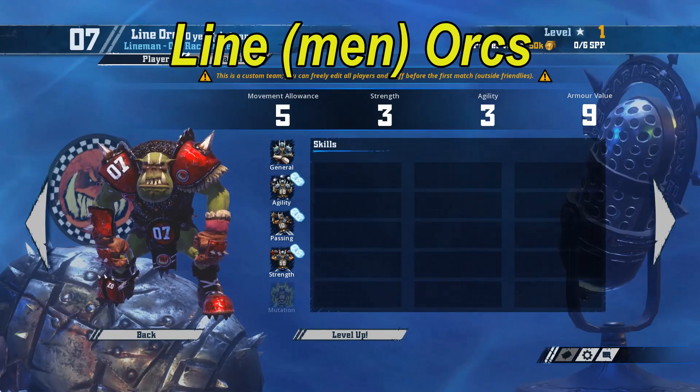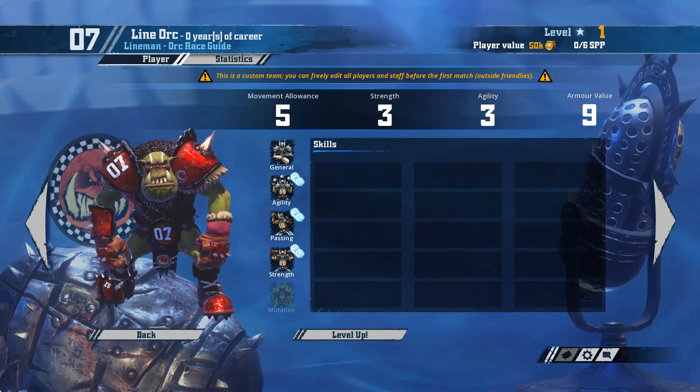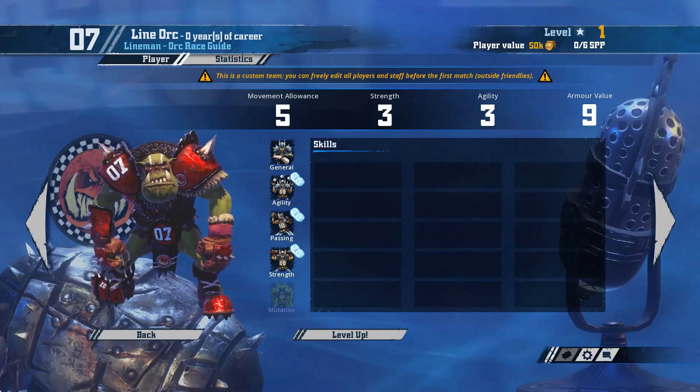Next up we've got Line Orcs. These guys are a bit of a filler for the team, with no limit on the number taken other than the overall roster size of 16. They're also cheap at only 50k and have, for their price, a great stat line of movement 5, strength 3, agility 3, and armour 9. They're ideal for taking hits the positionals don't want to take, and with an armour of 9 they do it really well. They sadly only have general access on normals, so developed Line Orcs without stat increases or doubles are not very effective.